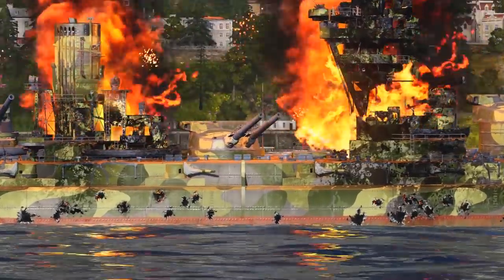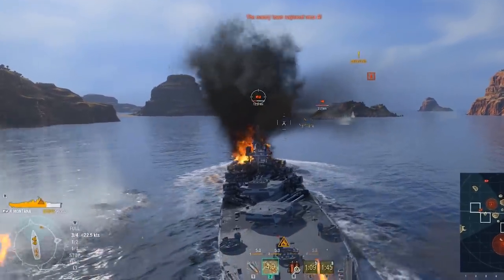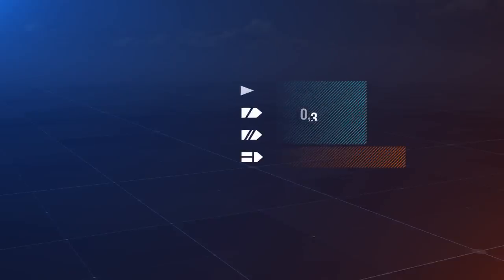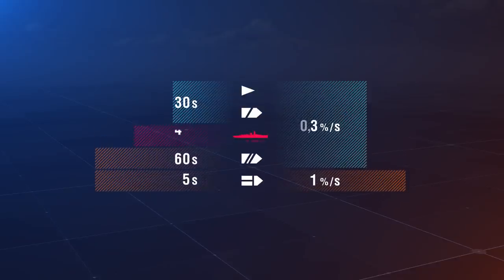A fire doesn't harm modules, nor does it damage a ship's parts — it directly burns the HP indicator. How much HP a ship loses during a fire depends on its type: aircraft carriers lose 1% of their full HP per second, while all other ship types lose 0.3% per second. As for duration, destroyers and cruisers burn for 30 seconds, aircraft carriers for 5 seconds, and battleships for 60 seconds.